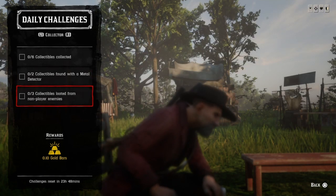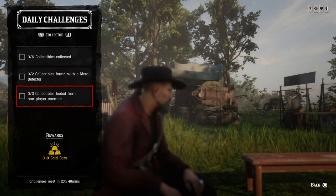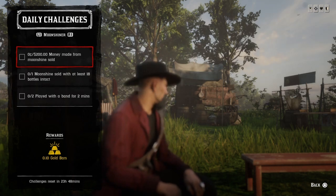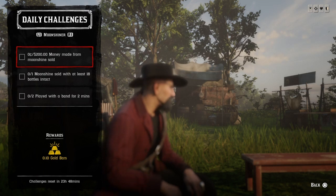Three collectibles looted from non-player enemies: find an enemy, hogtie or kill them, go ahead and loot them. Once you get three collectibles that challenge will be completed. Two hundred dollars of money made from Moonshine sold: go downstairs, make a batch of Moonshine worth at least $200, and once you've finished go ahead and deliver it safely and that challenge will be completed.